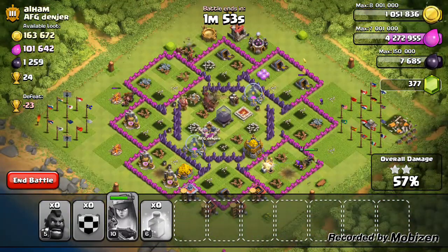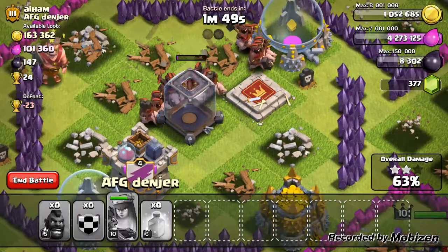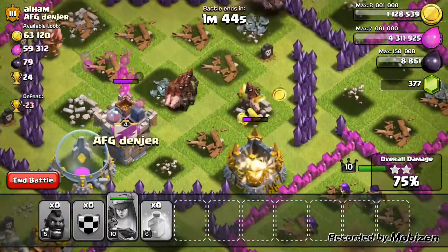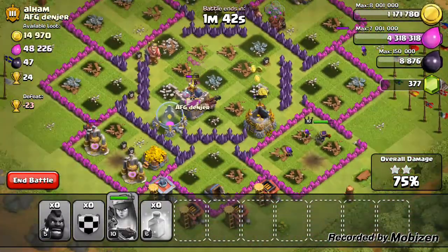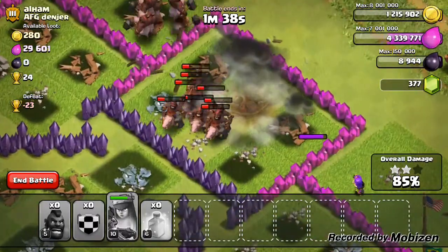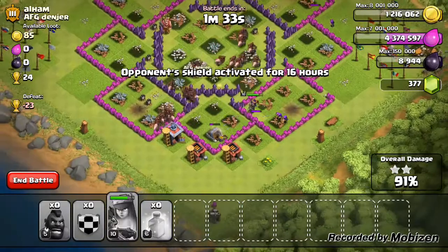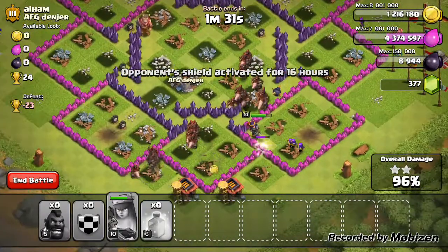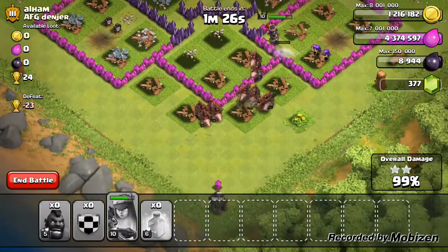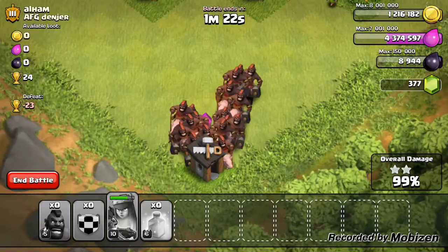All defenses are gone, the king is down, and this account has about 25 hogs maybe still left over — complete overkill. I guess this base was maybe a little bit too easy. The last base, if I'd carried heal spells, could have been quite a successful raid and made me a good 400k richer. But anyway, that was a good attack — got the three star with the hogs!